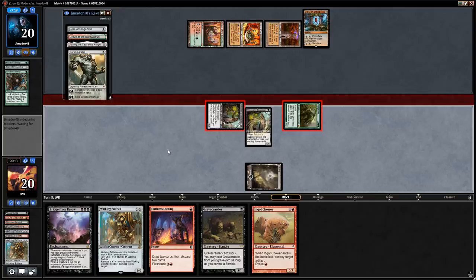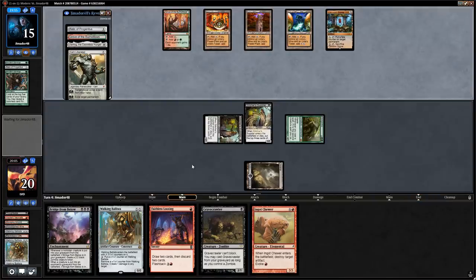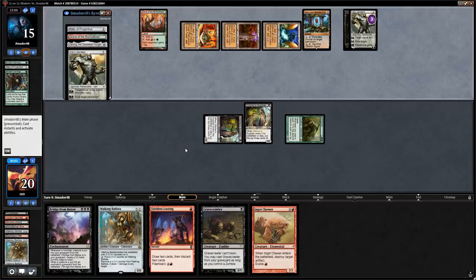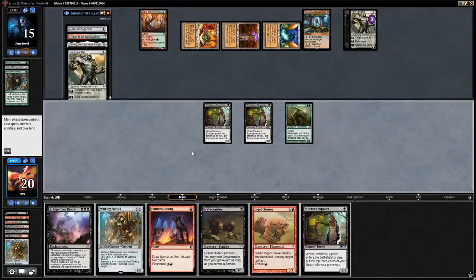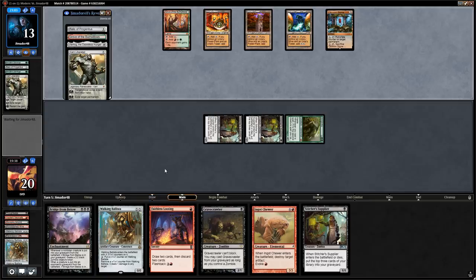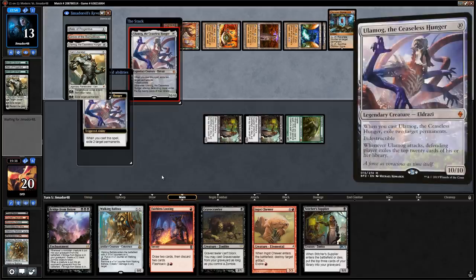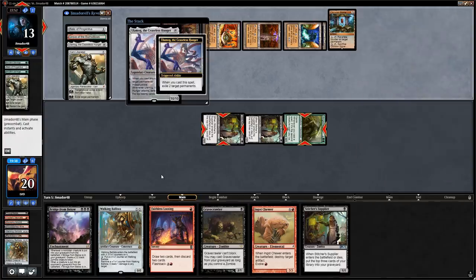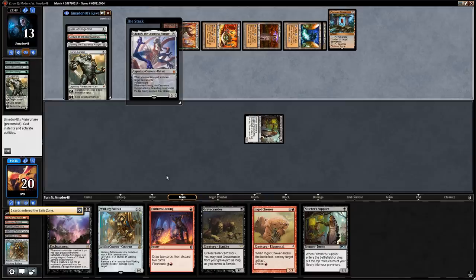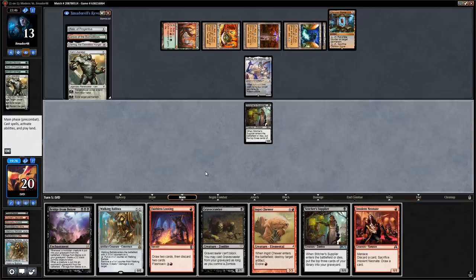Might not be fast enough if opponent finds their final Tron piece. We have some interaction with Ingot Chewer if we find Red Mana — and there's a Power Plant, so opponent can cast Karn the Liberated. Karn goes after our land, giving us the opportunity to kill Karn — which we probably have to do. We hit for 2 but now they can sac the Oblivion Stone and wipe our board. They find another Tron piece and now Ulamog is probably game over. Just needed to find that Red Source — couldn't get it, so a little punished for the basic Swamp.